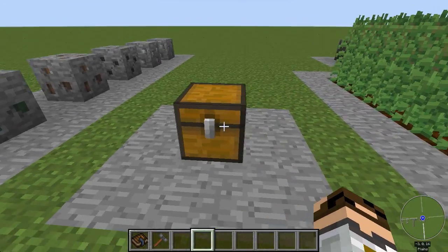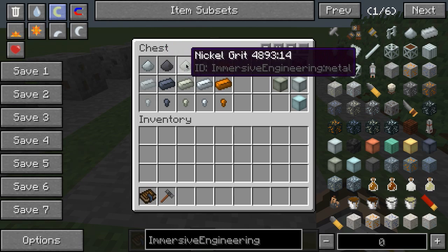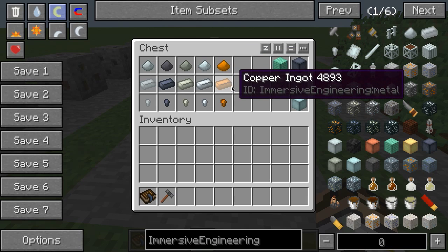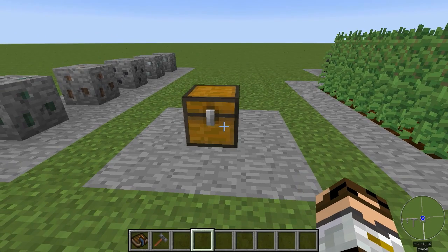There are different versions of all these materials. You can grind them down into grit using the crusher to crush up the different ores you might find. You can smelt them into ingots, craft them into nuggets, and craft them into full blocks for each of those kinds of metals.